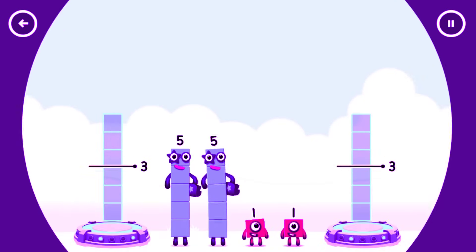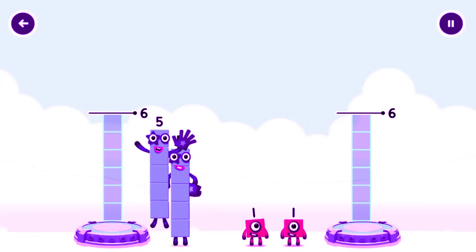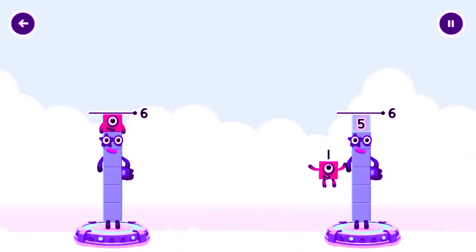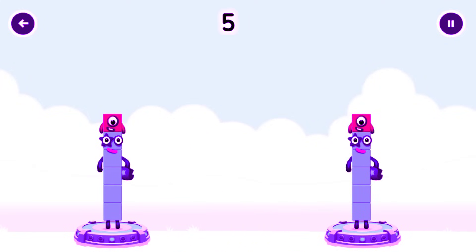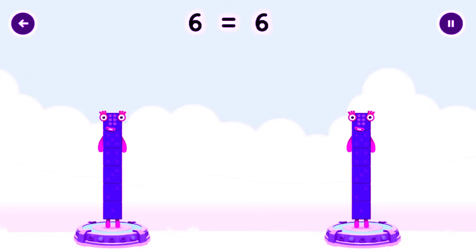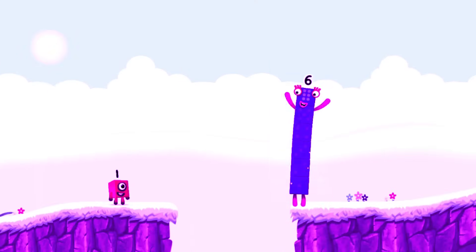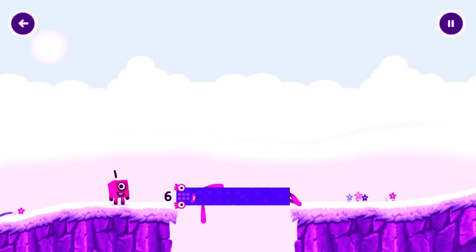Share the number blocks evenly to make 2 groups of 6. 5, 5, 1, 5. You've cracked it. 5 plus 1 equals 6. 5 plus 1 equals 6. 6 equals 6. Well done.